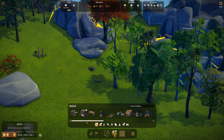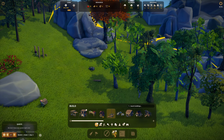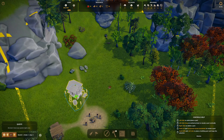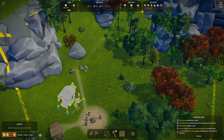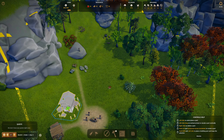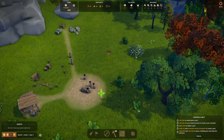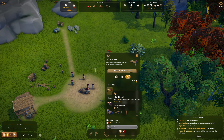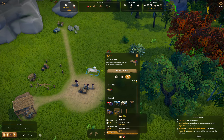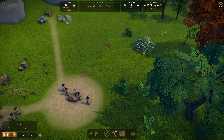We've got the stone cutter camp, we've got the berries, we've got the wood cutting camp. We need to put the granary up — I'm going to put the granary right here. Then we'll need a market. We'll put the market right here. I'm not going to use any cloth. Just the market.